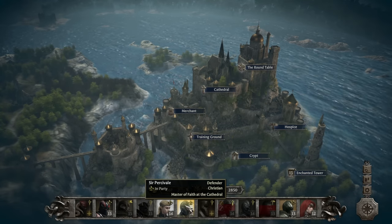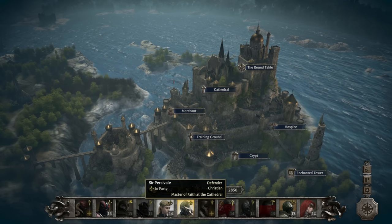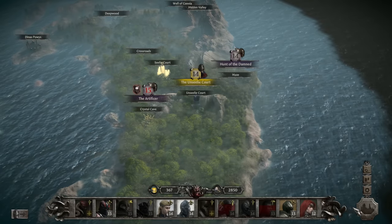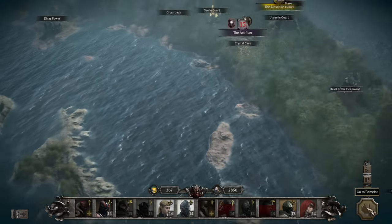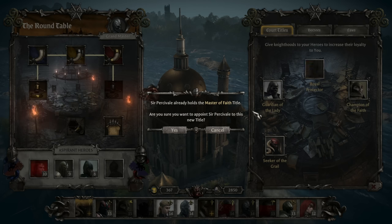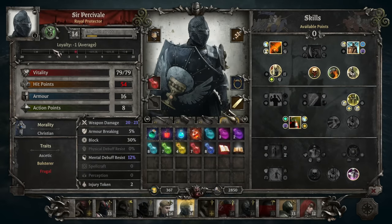I almost wonder if I should bring Percival or not. I could put him in there. What level is this mission? 14. I mean, he's on par. So let's do this — we're gonna put him in here temporarily. That's fine. He should be out of that minus 10. That's good.